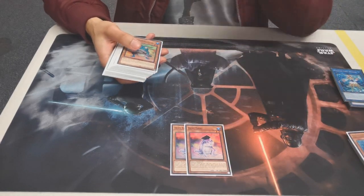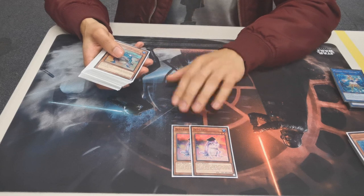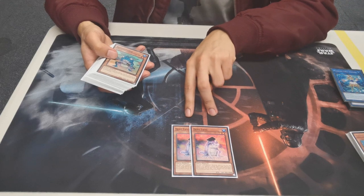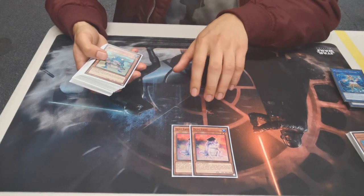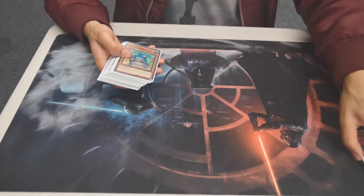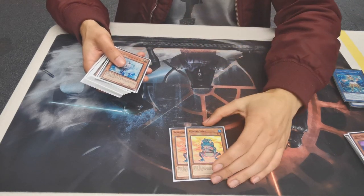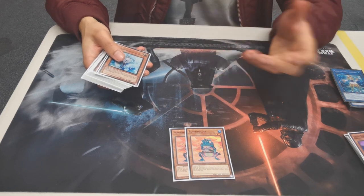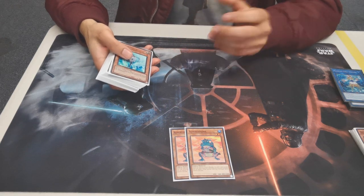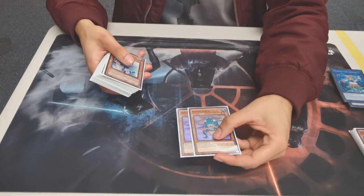Next part of the Frog engine is Duke Frog. Everyone knows what this does — it's basically just used to fill out your engine. We're playing two because you don't really want to open it, but you need enough of them as banished fodder for Ronintoadin. Then of course we have two Ronins — again, you don't want to draw it, but it's what you send off Swap Frog and you need it in the grave. If you do draw it, there are plenty of discard outlets in the deck, especially in the side deck with things like Droplets.